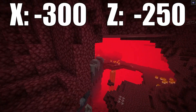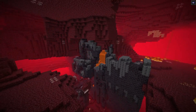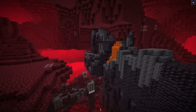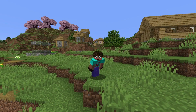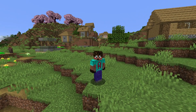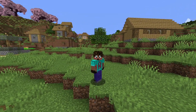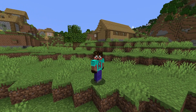And at minus 300, minus 250, you've got this Bastion Remnant, so you can come and get those really important templates to upgrade your diamond to netherite, if that's what you want to do. Another really nice Cherry Grove village combo spawn — lots of building opportunities. If you like this one, let me know in the comments. In fact, let me know which one you like the most. But you've got one more choice — let's go.